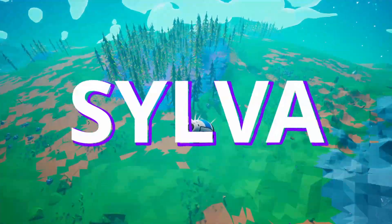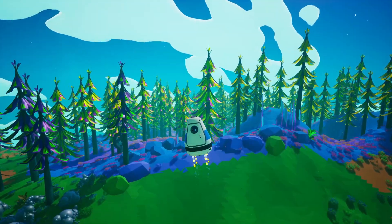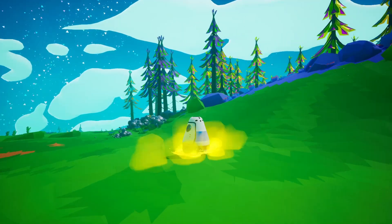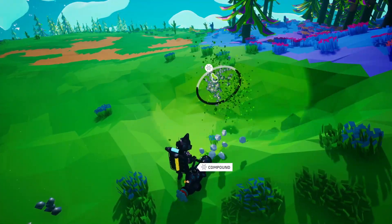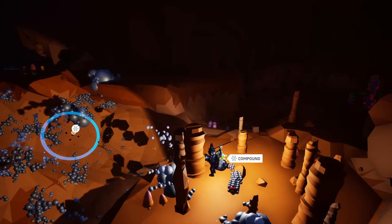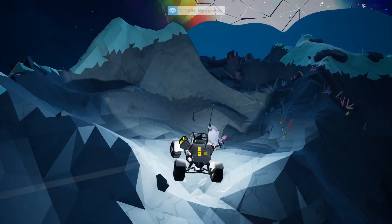Sylva is Astroneer's starting planet, so let's start with it. In terms of difficulty, it's obviously the easiest planet to explore. However, it does still pose some threats, especially to beginner players, so it gets a 2 for difficulty. You will find all the basic starter needs on Sylva, but for any kind of advanced resources, you've got to leave the planet. It doesn't do too well in this category, so I'll give it 4 out of 10 for resource importance.